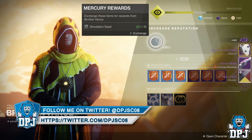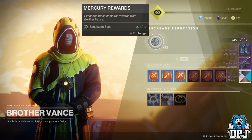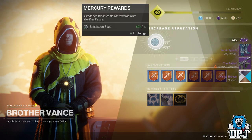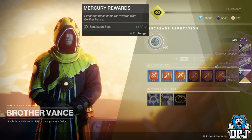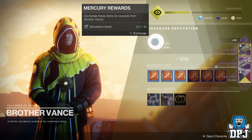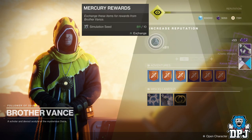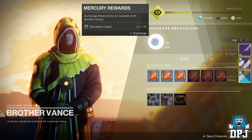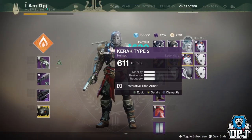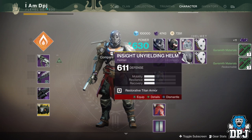Spam his engrams — you will notice straight away that besides the gear you are getting, you're also getting legendary shards back. Brother Vance is by far the best vendor to go to with the planetary material to get an increased chance of masterwork gear dropping. I've even gotten a few exotics too, but yeah, masterwork armor or weapons — anything like that is absolutely great. Just spam away until you are either out of seeds or have filled all inventory slots and your postmaster.